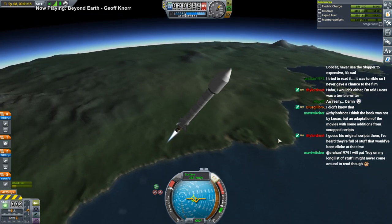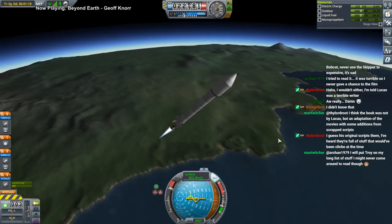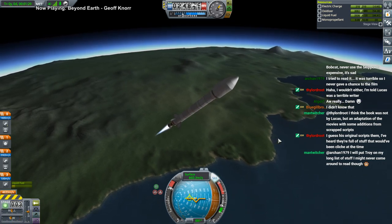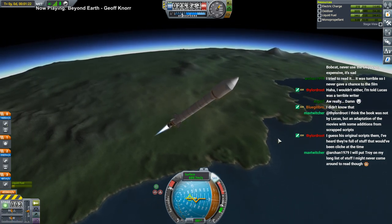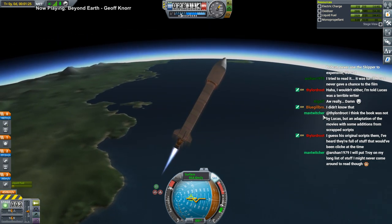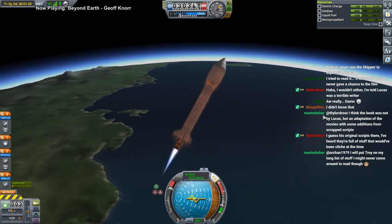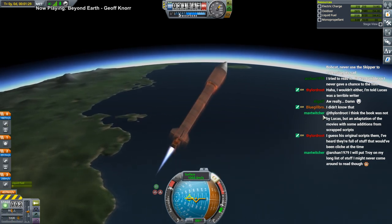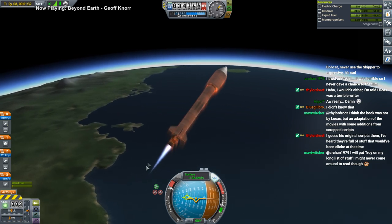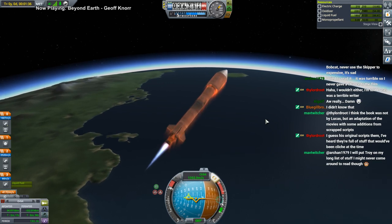A movie can convey through the set design things about the world that a book can't really describe very well, or only in a limited fashion unless it wants to bore you with details. The movie can imply things about the world that you'll notice without it ever being explicitly said — which is a nice ability for a movie to have.